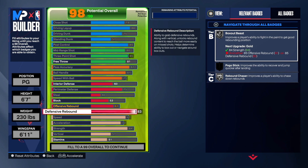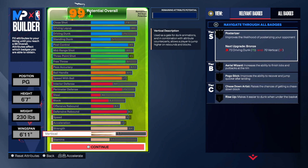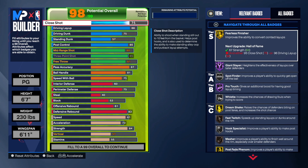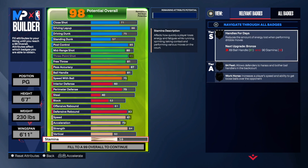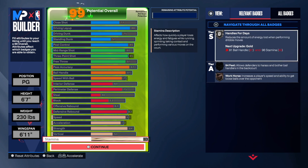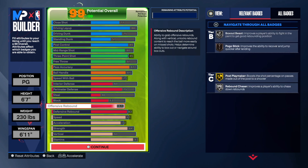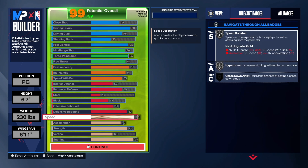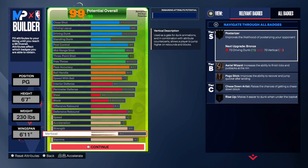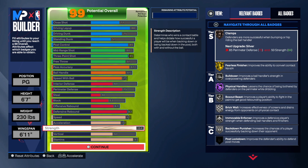Every time I always mess something up — the close shot weight was off. Fixing it: close shot only goes to 71 to get the hook specialist and fast twitch. Then stamina at 93 — that's perfect. Handles for days on silver. Look at this build — we actually get pogo stick! I should have made this point guard build sooner. Hall of fame physical handles is going to be crazy.